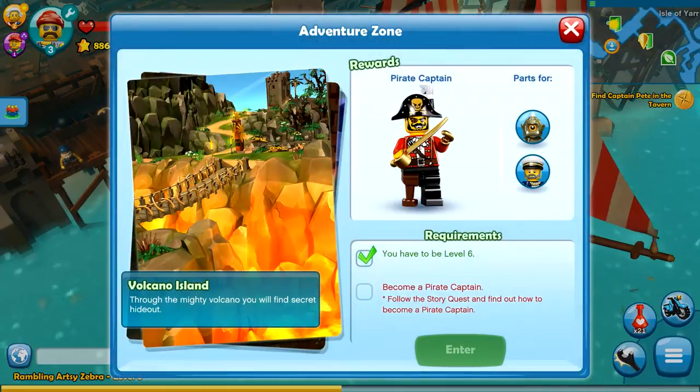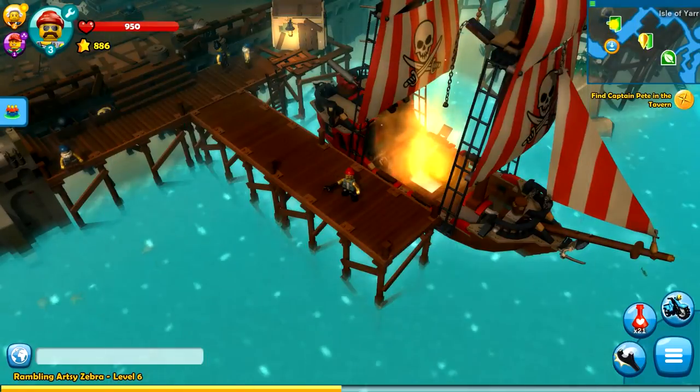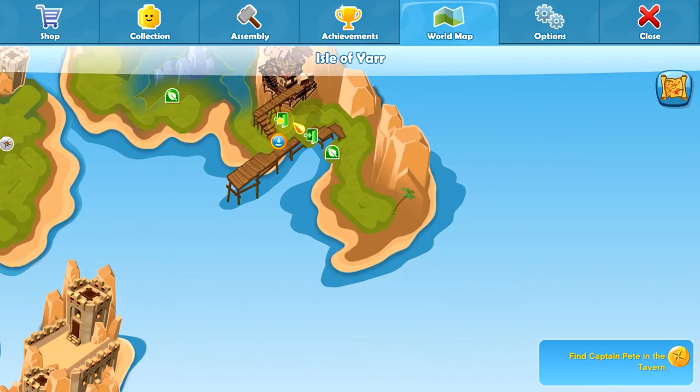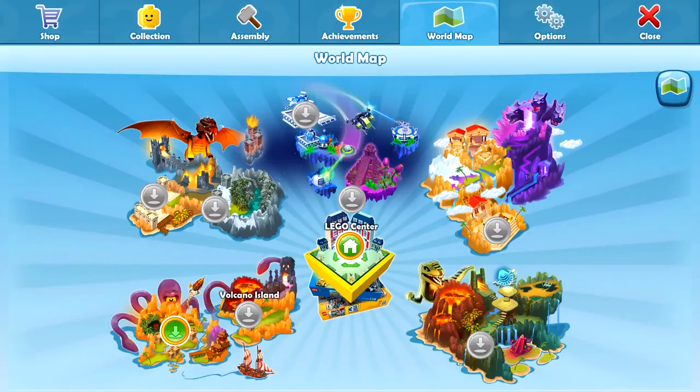This is the Adventure Zone, Volcano Island. Through the mighty volcano, you will find a secret hideout and we'll get the pirate captain. You also have to become a pirate - follow the story quest and find out how to become a pirate captain. So we can't quite do that just yet. If we check out our map, Volcano Island is just a little over here, so we're definitely doing that next. There's so many different areas - Dinosaur Rise looks cool, Mythology Mountains looks cool.